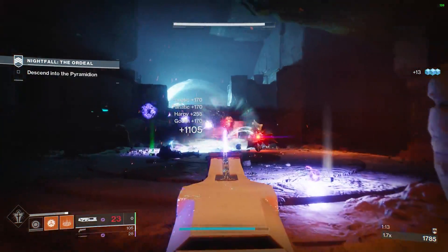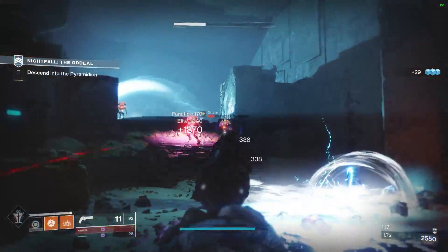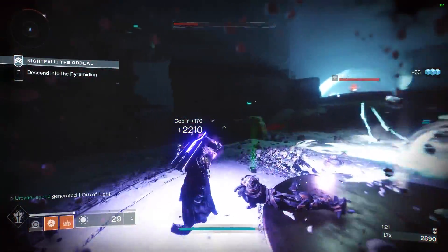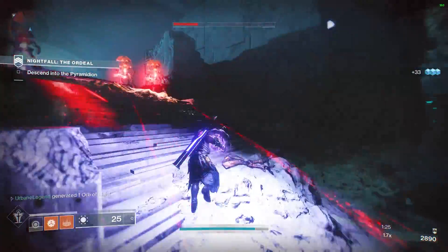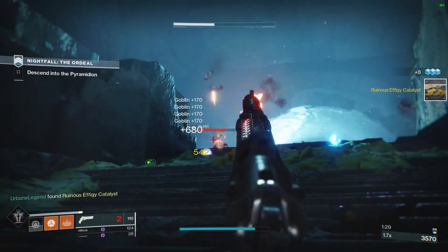One such quest is for the Ruinous Effigy Trace Rifle, a void weapon that is unlike anything Bungie has made in Destiny before. The quest itself can be tedious at times, but we have a gameplay guide to help streamline the fastest way to obtain this exotic, and the location of several items you'll need to find in a lengthy fetch quest.